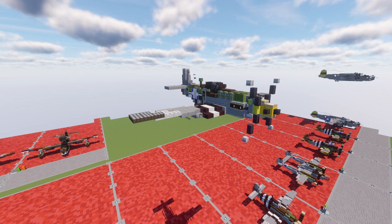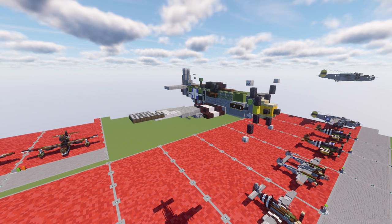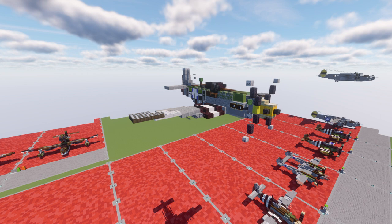The prototype NA-73X airframe was rolled out on September 9th, 1940, 102 days after the contract was signed, and first flew on October 26th. The Mustang was designed to use the Allison V-1710 engine, which had limited high-altitude performance in its earlier variants. The aircraft was first flown operationally by the RAF as a tactical reconnaissance aircraft and fighter bomber.